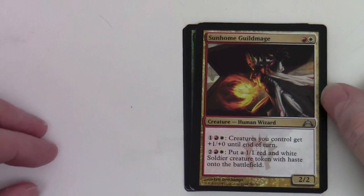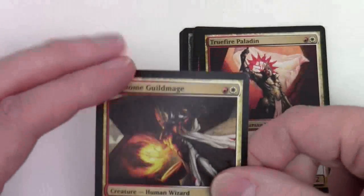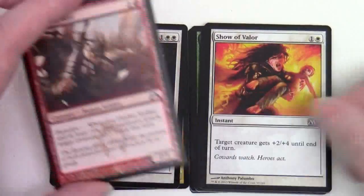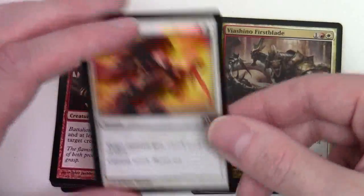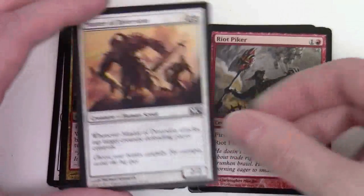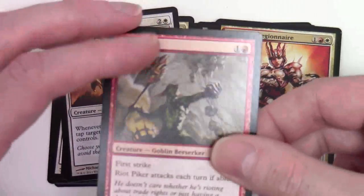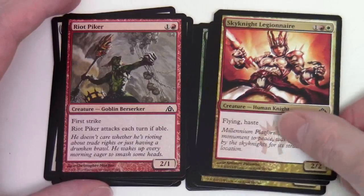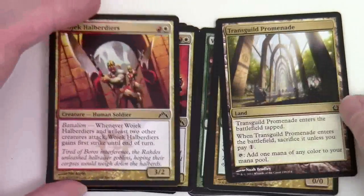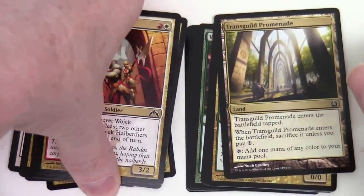Next: Sunhome Guildmage — red-white. True-Faith Paladin, Righteous Charge, Fire-Fist Striker, Show of Valour, Viashino Firstblade, Master of Diversion, Riot Piker, Sky Knight Legionnaire, Wojek Halberdiers. Notice there's a number of Battalion creatures here — so this would be our Red-White Swarm theme.